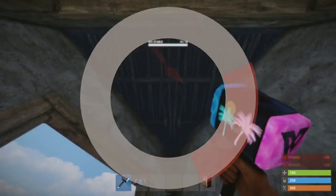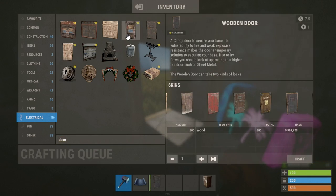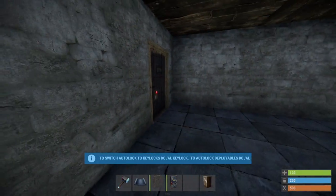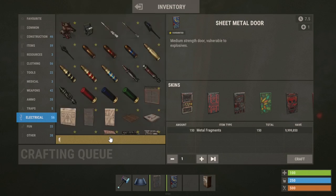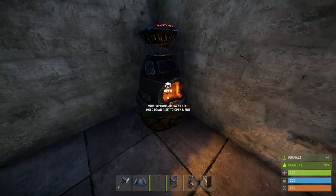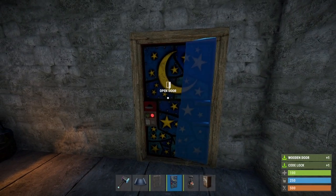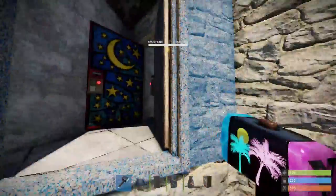Another thing is doors. What I suggest for a starter before you have a furnace: you're going to have wood doors, just like that. When you have a furnace and metal cooking in the furnace, I suggest putting a metal door there.